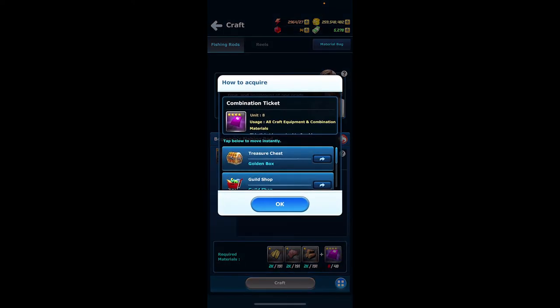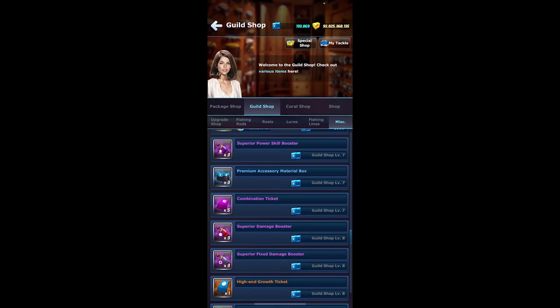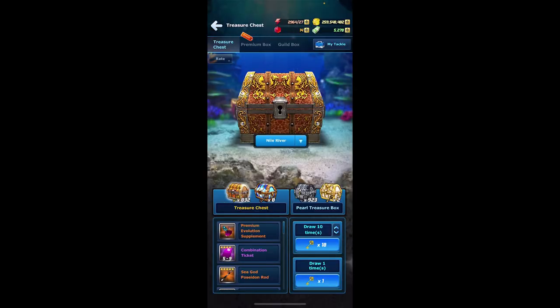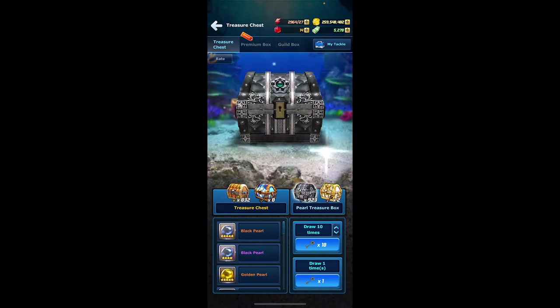Another thing you'll need is combination tickets, which are attained through the treasure chest, guild shop, diamond box, and coral box. The combination ticket can also be acquired through the golden box, guild shop, diamond box, and coral box — your best bet is through the golden box. When it comes to the guild shop, it must be level 7 in order for you to get the combination ticket, and it's only a limited purchase each week. As you fish throughout the game, you will notice the chance to obtain keys for the golden box through catching regular fish, or whenever Ashley's shop shows up you can purchase a key for 35 cash.